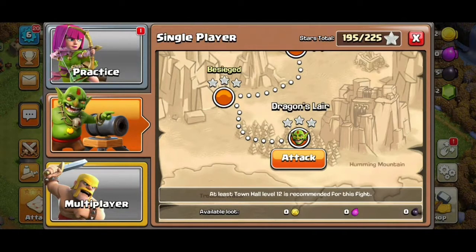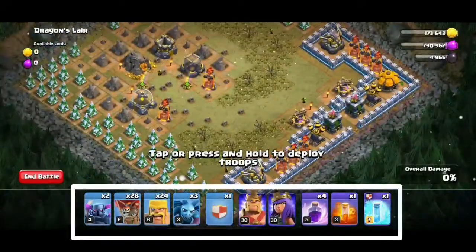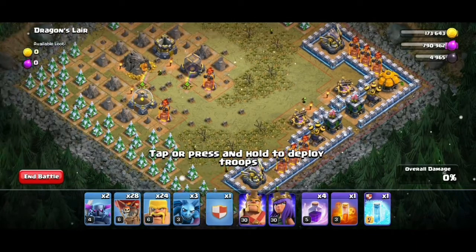Let's start the attack and crush this base. You can see the army composition which I brought for this attack: it is 2 PEKKAs, 28 balloons, 3 minions, 24 barbarians, 4 rage spells, and a freeze spell. In the clan castle I brought 7 max wizards, 2 max archers, and a max freeze spell.